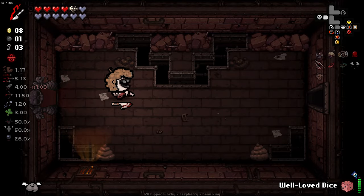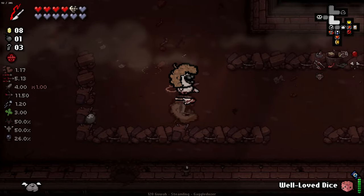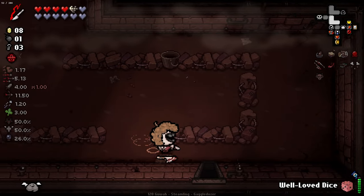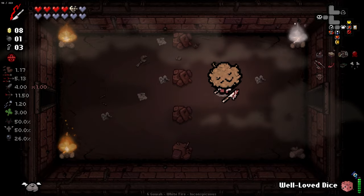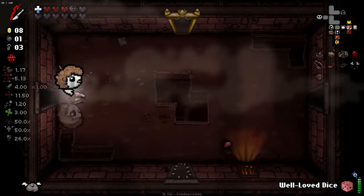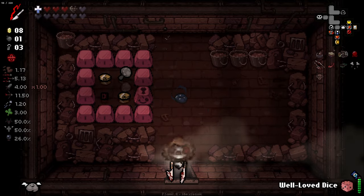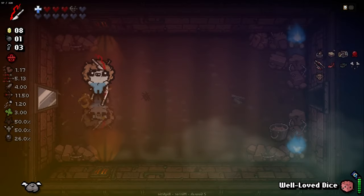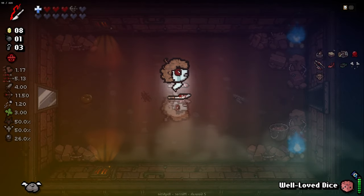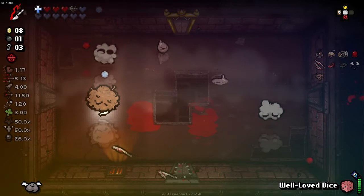Alright, bomb open that. I want to just check something here — I very, very highly doubt this works, but I've never tried and I'd like to. Come here, go in here, pop Ventricle Razor down, then go out this way through here, pop my other Razor down. Okay no, it doesn't. I was maybe thinking I could get straight into the item room super fast by doing that. And Tainted Lost Items.